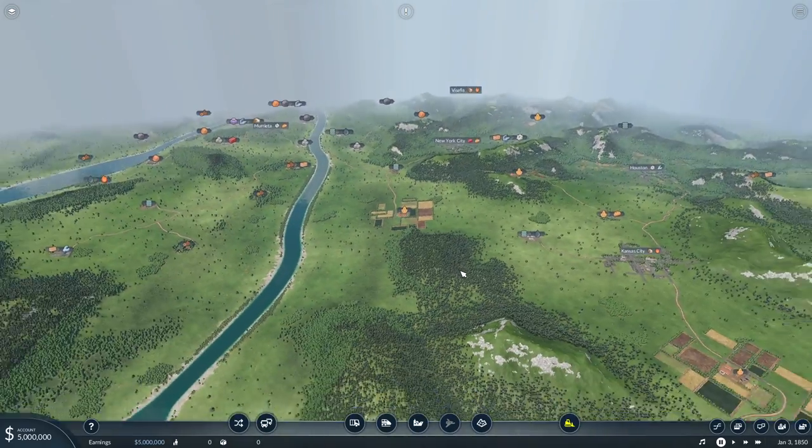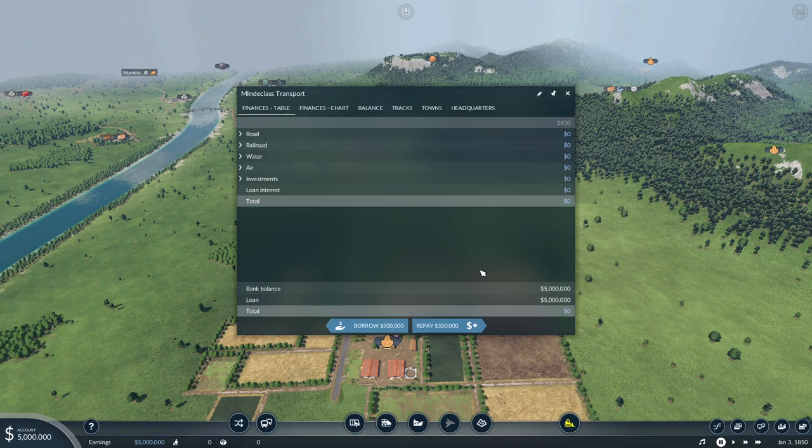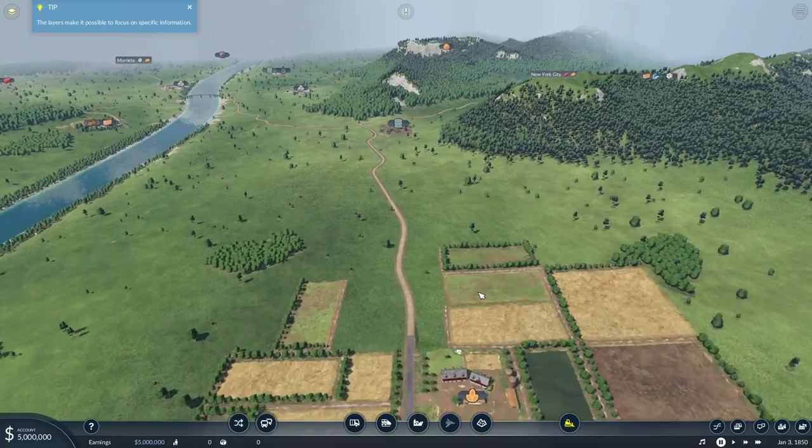We're going to be very, very careful with the amount of money that we spend here, because we have $5 million to start, which is a loan we have to pay back. As soon as we start time running, we're going to start paying loan interest and maintenance costs on all of our depots and vehicles. So we're going to leave that paused for now. We can take out an additional $5 million, but we're not going to do that unless it's absolutely necessary.